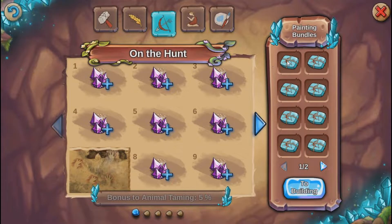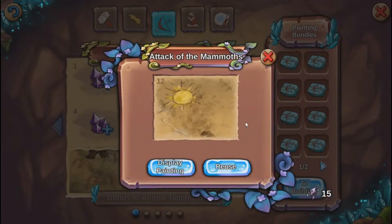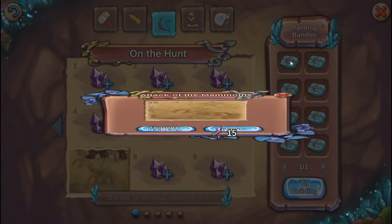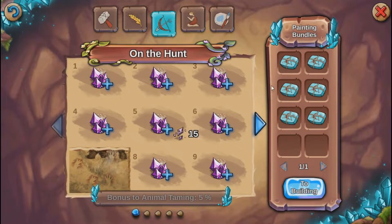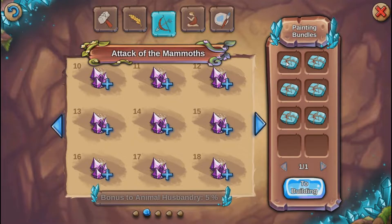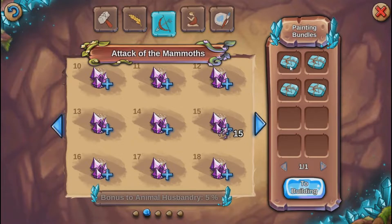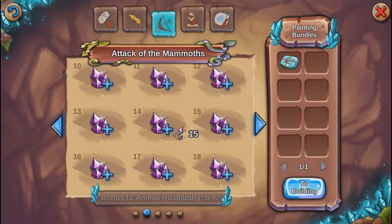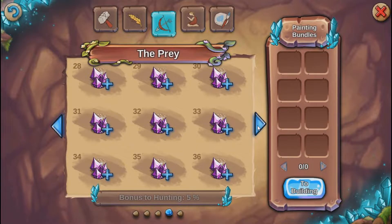We'll go to the next one. Come on — do I have all of them? I think you have all of them. Yeah, you can see a lot of them are just the same thing. But I think these give you — you can tell — that gives you a bonus to animal taming, 5%. Bonus to animal husbandry, 5%. But you get a lot of the same. And I don't know if I've made any of these. Bonus to hunting, 5%. Okay, let's see this one.